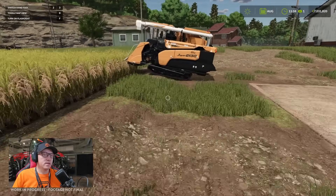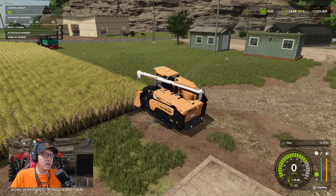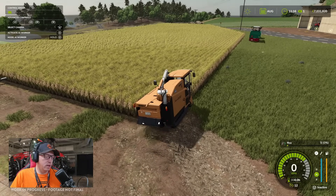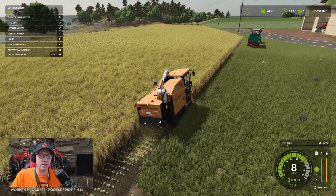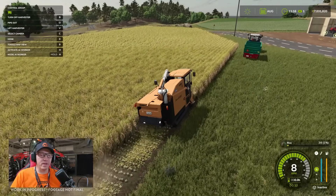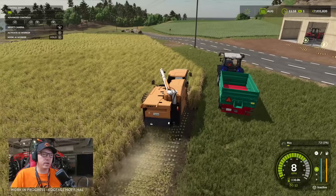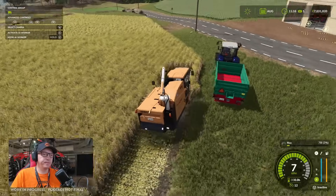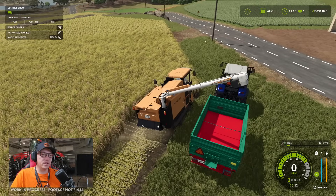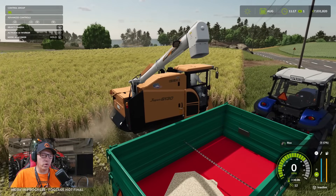Let's give the rice harvester a whirl. Pretty standard — turn on harvester, pipe out, load the harvester and get going. Using cruise control, set right down at 1 km/h. Great to see kilometres per hour! Running at 12 maximum speed but only harvesting at 8. The pipe is out and spinning — that's easy. We're not quite in the right spot for the trailer, moving over a little bit. That was pretty quick — pretty fast discharge. That is the rice harvester.